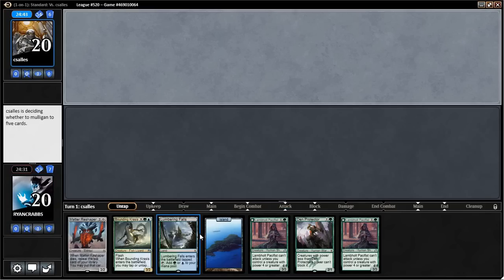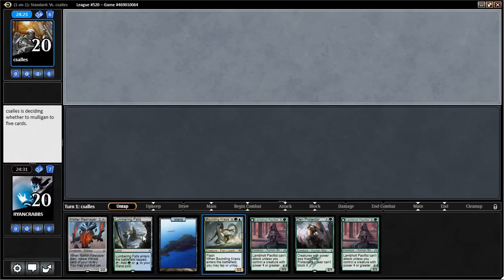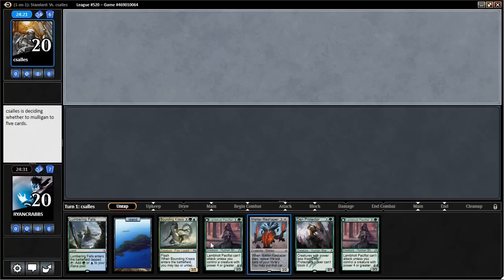Third land casts Bounding Krasis, and the colorless land obviously casts Matter Reshaper. Our opponent is still contemplating a six-card hand, which means it's probably kind of weak or iffy. We'd like to draw two lands and a Company off the top — that's an ideal draw. You just want to draw a Company whenever you're playing that card. It did go to five.